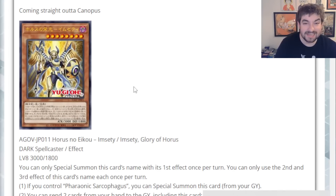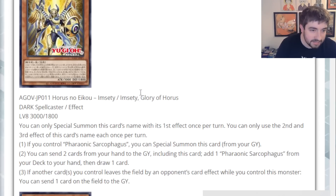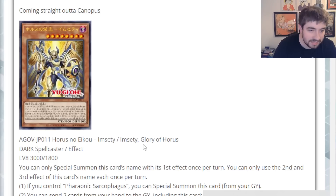You guys know I'm never looking for the next tier one meta threat, but I do just want the new decks to be competent — good enough to play on a rogue level if you want. This is the first monster here. This is Imseti, Glory of Horus. She looks awesome. This is a Dark Spellcaster effect monster, Level 8, 3,000 attack, 1,800 defense. Great stats.